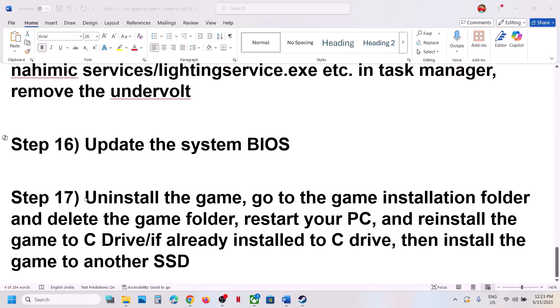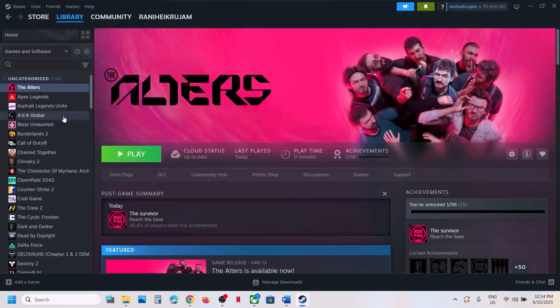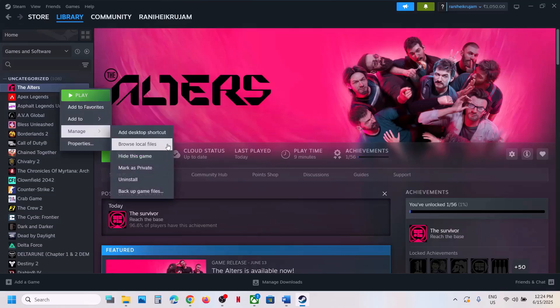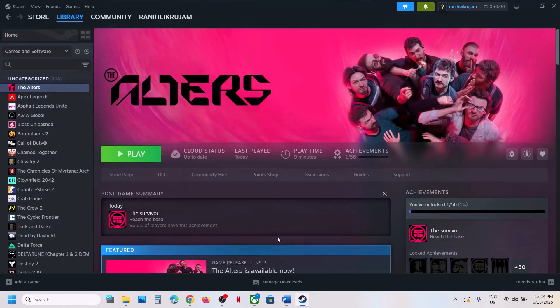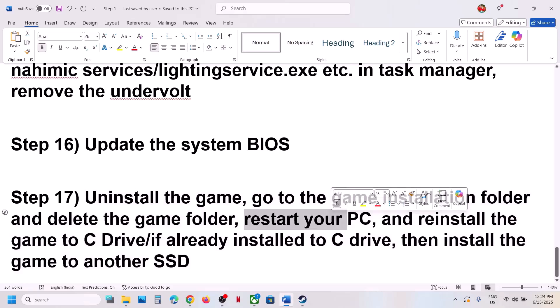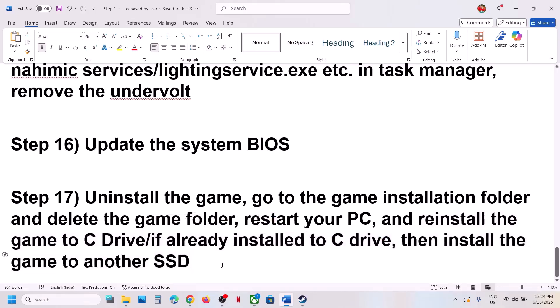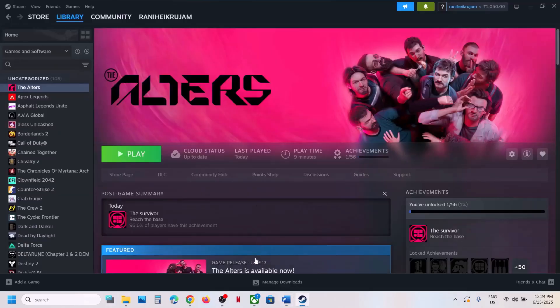If nothing is working, the last step is to uninstall and reinstall the game on a different drive. Right-click the game, select Manage, click Uninstall. After uninstalling, go to the game installation folder and delete the game folder. Restart your computer, then reinstall to the C drive if it was on another drive, or install to another SSD if it was on the C drive. One of these steps should help you run the game successfully.